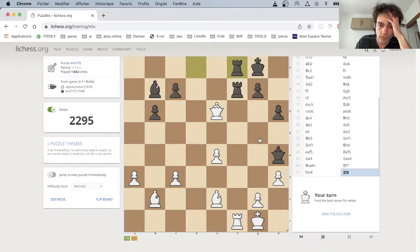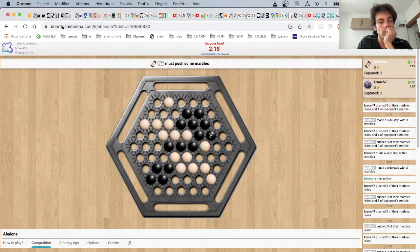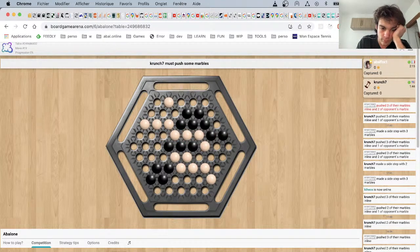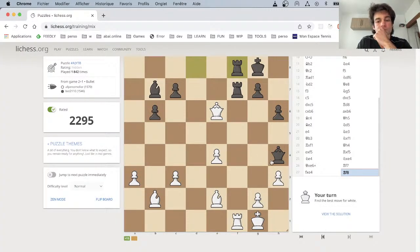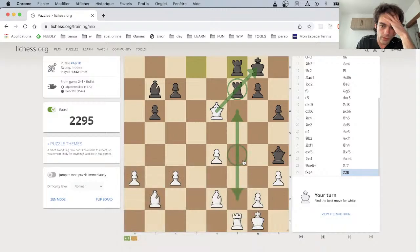Okay, another one. So what can we do here? I don't think it's trapping the queen. We can push here but we can prevent this. This rook is not able to move actually because it's pinned — it's pinned. So that means I could use all of these squares.